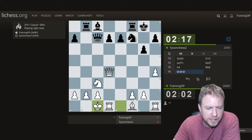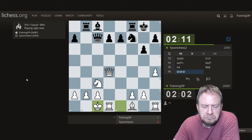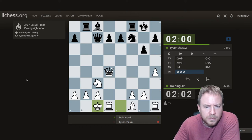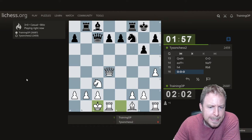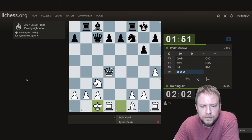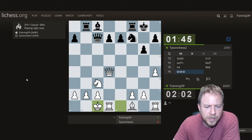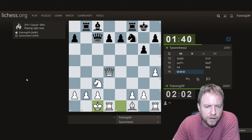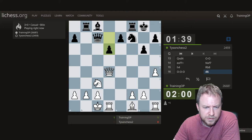Queen b6, I have Knight d5. Yeah, so it turned into an accelerated dragon, and this is a relatively straightforward attacking line that I teach my students. You just get a better pawn structure with white in a lot of the lines, and it's a bit of a rare variation, so that makes it fun.